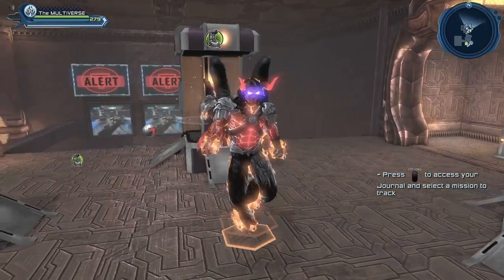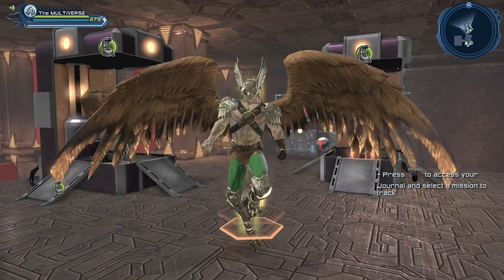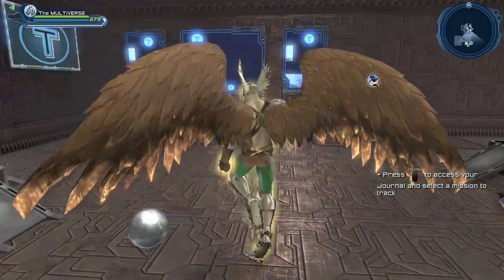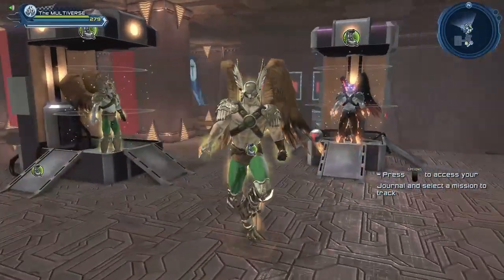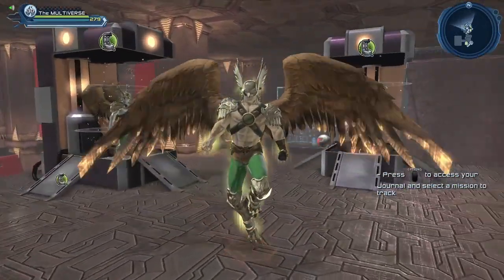Although we already have the hawk wings to recreate Hawkman, the Wings of Sins can give us some pretty big wings for our friend Hawkman as well. So if you've been meaning to create a Hawkman character, you could use the hawk wings, but if you want the biggest pair of wings in DC Universe Online, you have to get the Wings of Sins.